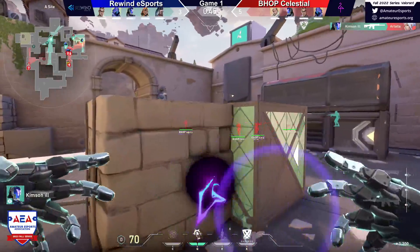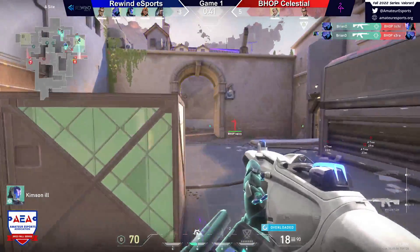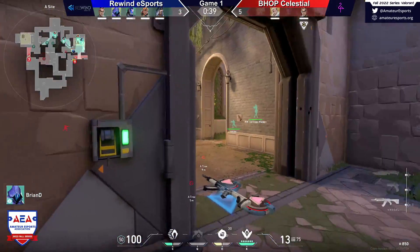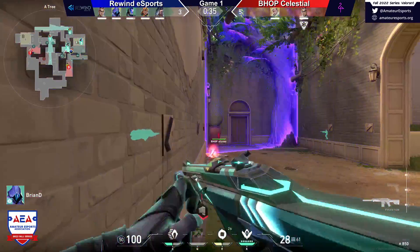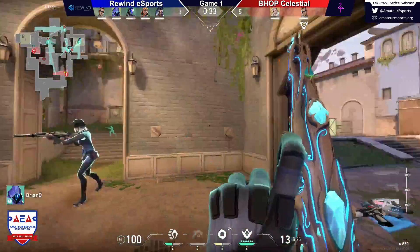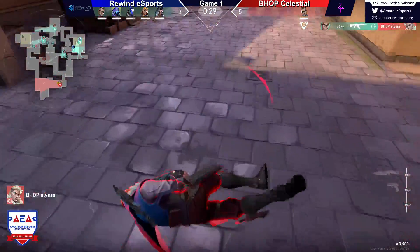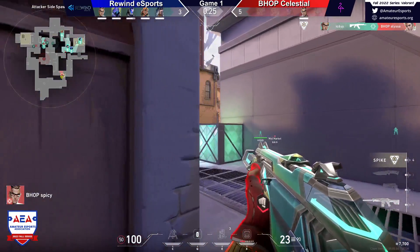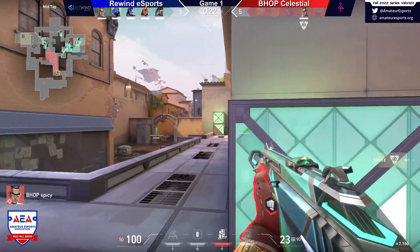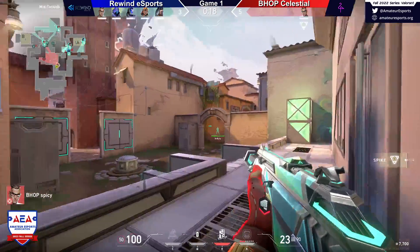Artada couldn't quite find the headshot there, but does get a little bit of damage. Bryan finds a really nice double there — just kind of lurking. Bhop wasn't expecting them to be there. Finds a double. Wow, great discipline right there — that is some wonderful discipline from Rewind. They had seen the hit coming in, but as soon as they started to shut down, one guy instantly went back to defend B. Those are great disciplines.